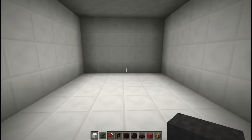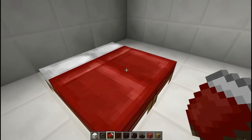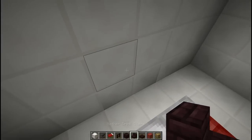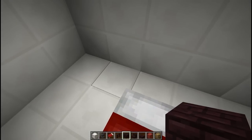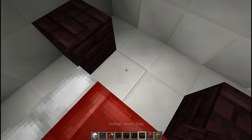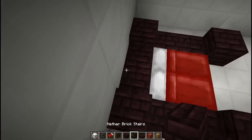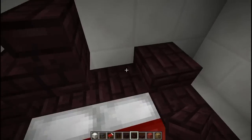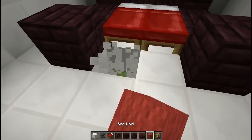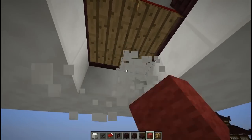To start the bedroom off we're going to of course make a bed — just make a double bed with a space between the bed and the wall. Then we're going to grab some nether brick stairs and some slabs. We're going to start with the nether brick blocks, put one in each corner, slabs along these sides here, then slabs there. Grab your stairs, put one on top of that slab and one on top of that slab. And then we're going to replace the blocks underneath with red wool.